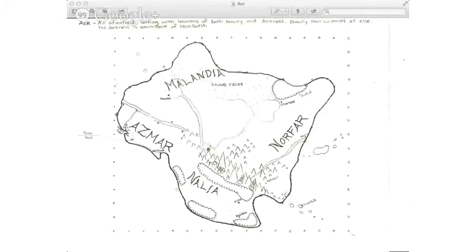This is Air, the setting I'm going to use and build throughout the Coffee and Campaign Building series. It's divided into four areas: Melandia in the north, Asmar in the west, Norfar in the east, and Nalia in the south. Asmar and Norfar are the two populated areas, whereas Melandia is the pinnacle of chaos and evil, and Nalia in the south is the exact opposite — very good, very beautiful. I'm adding more and more cities as I go. I want to use this in my next campaign.